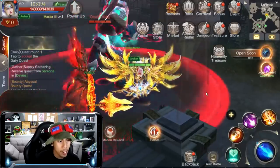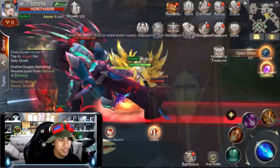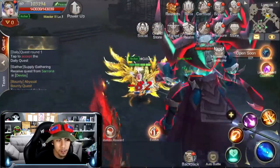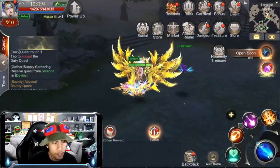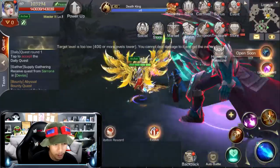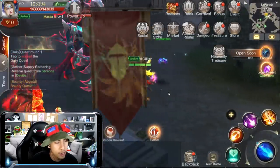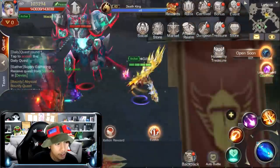I'm being attacked by a boss called the Death King. With my current level it's really weak — I can't even attack it because it's too weak. That's the rule: if you're stronger than the boss, you can't attack it and the boss can't attack you either. Might as well show you how the combat works. There are skill buttons over here — it's pretty familiar with other mobile RPGs. There are about three classes: warrior, archer, and mage. Not sure if other classes are coming, but stay tuned.